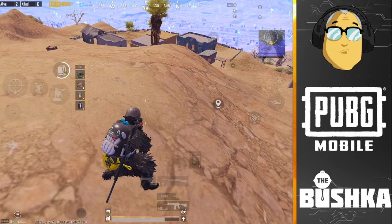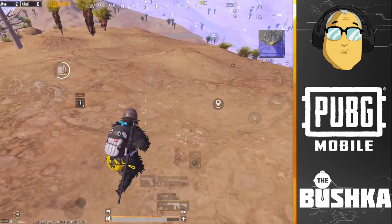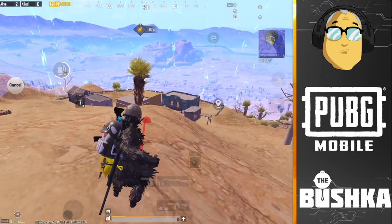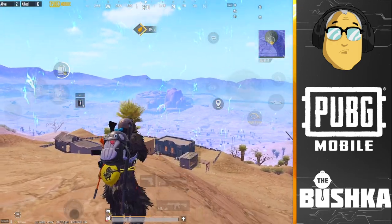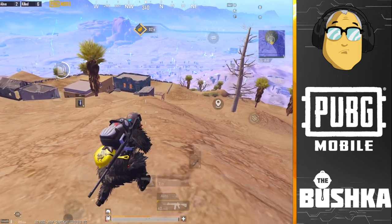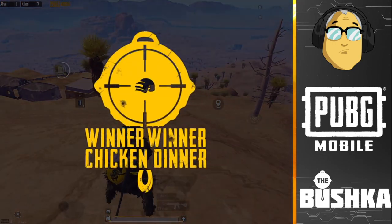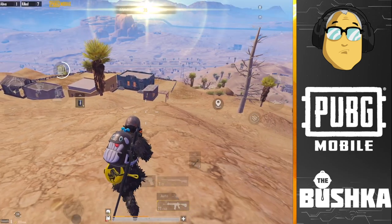I find it very interesting watching back the games I'm successful in — these key performance indicators are right there, they're the things that mark a good game. Communication is one huge thing. If you start communicating correctly in squads, instead of just going 'watch out' or 'he's over there,' say things like 'second story, blue building, right window' or 'tree, 195.' These are the kind of things that will make you a better player and win more games.